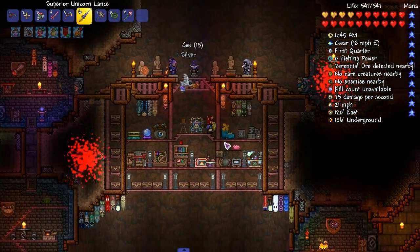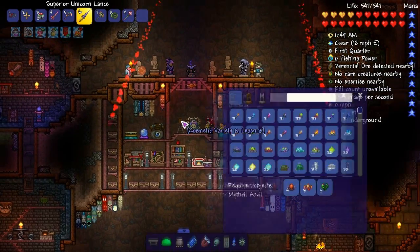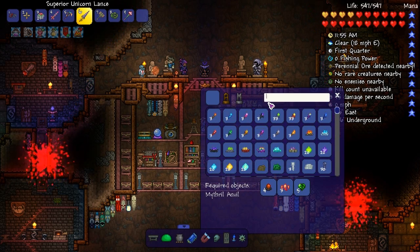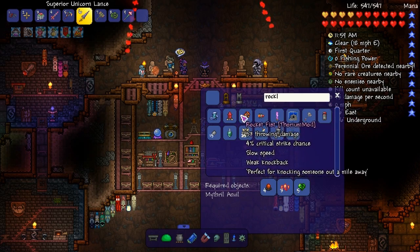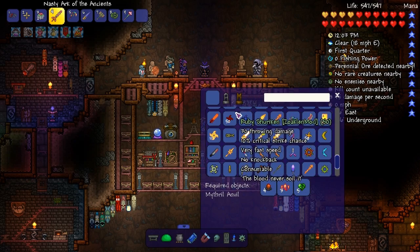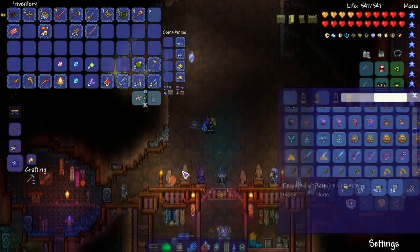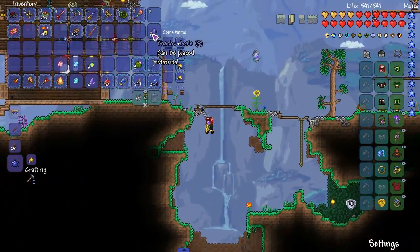I know exactly who we're fighting this episode — we're gonna fight Atlas. I don't remember how to summon him anymore. What is that — is that a melee weapon? We're gonna fight Atlas and then we're gonna fight Illuminate Master. I don't know how to craft any of this. I don't like the recipe for new Atlas so we're not gonna be fighting him anytime soon. Give me those shadow scales.